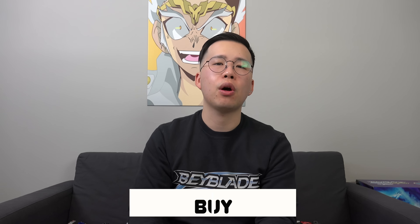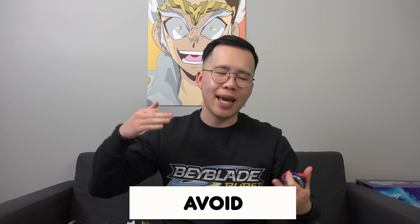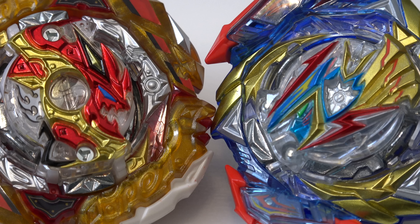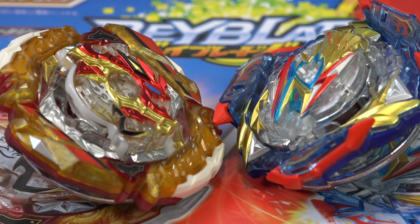That is it for the unboxing of the Burst Ultimate VS set, where you get the last Spriggan and another version of Ultimate Valkyrie. For the final verdict — should you buy it, consider it, or avoid it? This one is a must buy, even if you don't like the combos, because this pays tribute to the very beginning of Beyblade Burst. Every generation of Spriggan that has come before this one has some sort of design influence on it. So get this one — just customize it a little bit, give it that Quattro Dash, it'll be super fun. Let us know what you think of these two bays down in the comments. Are you going to buy it? You probably should. Like the video, subscribe, and as always — Geeks out!